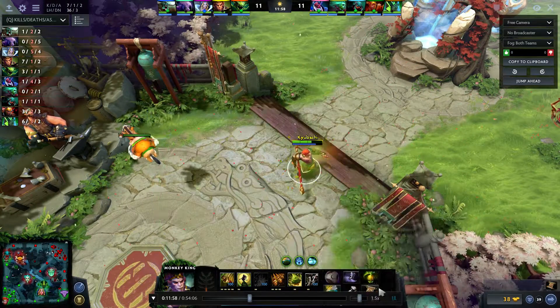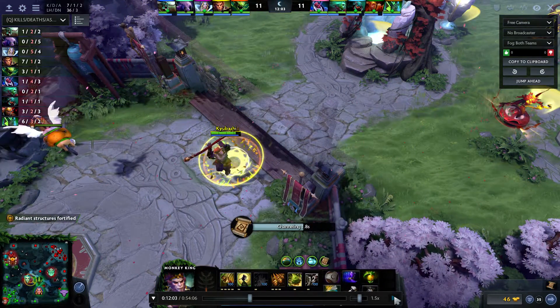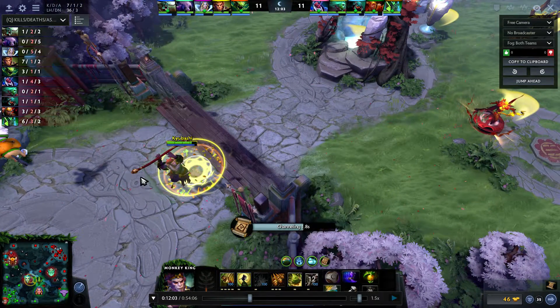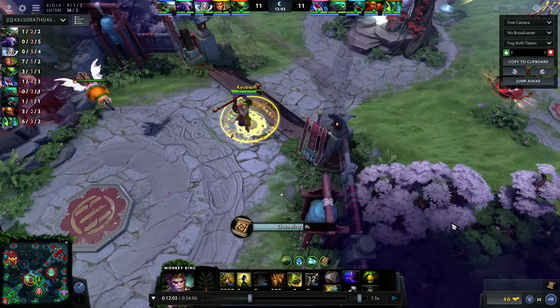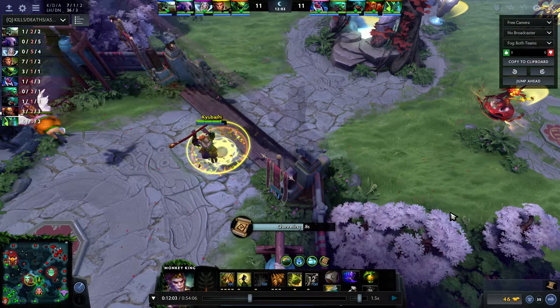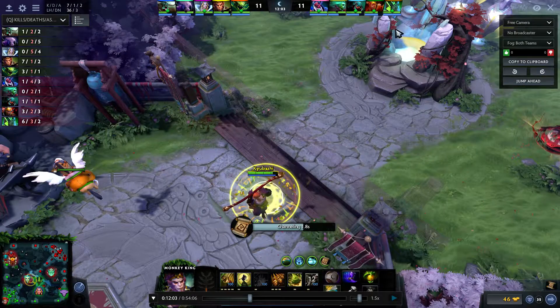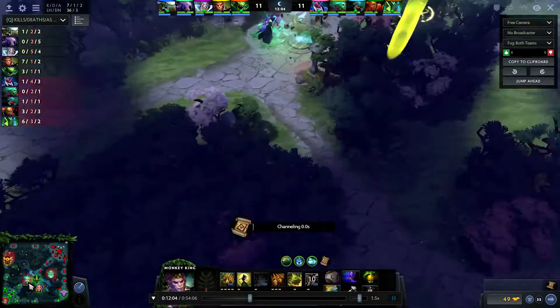I tend to actually go Echo Sabre and then skip Skull Basher initially — I get it later. I normally go Sange and Yasha because the speed is good, the stats are good, it works with Q, you can follow up like crazy, and you're tanky. In this game I'm gonna build a Linken's Sphere for fairly obvious reasons. I don't have another hero I can win this much with — he simply does too much with too little.